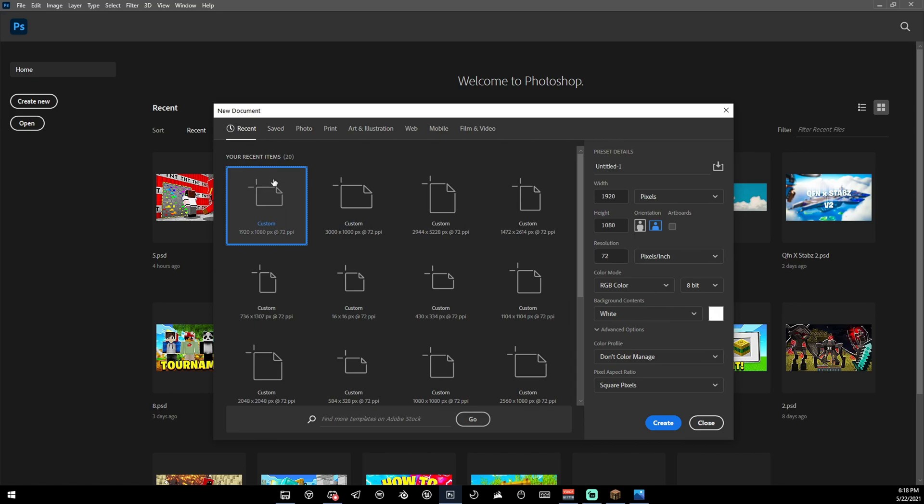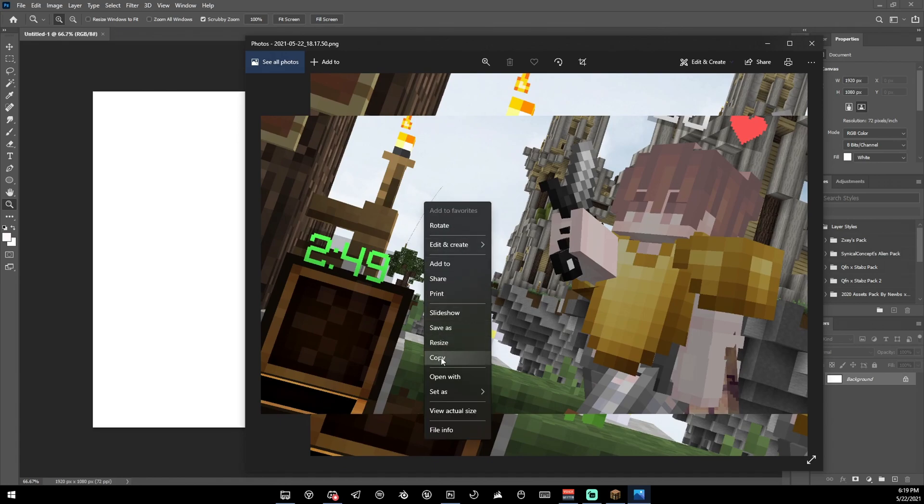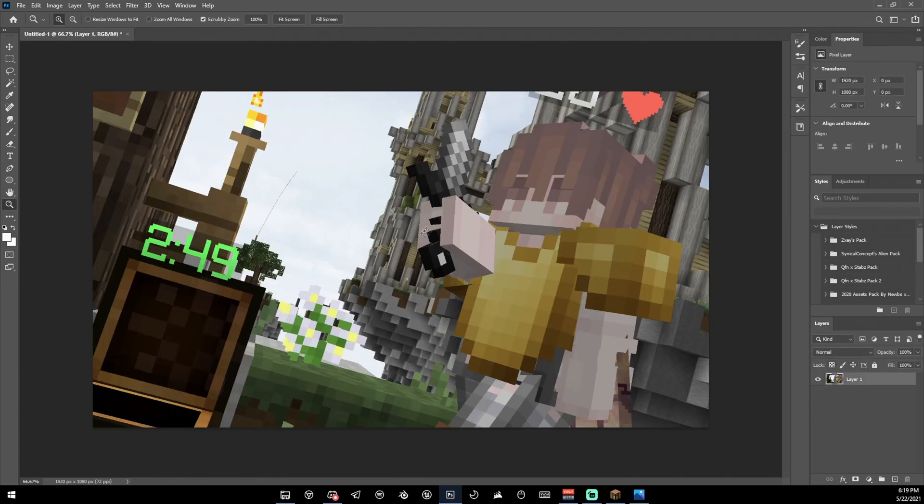Once you've got your screenshot, open up Photoshop or whatever photo editing tool you want to use — it doesn't really matter. Make a 1920 by 1080 document, then quickly copy your image by going right-click copy, paste, and there we have it.